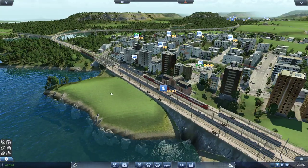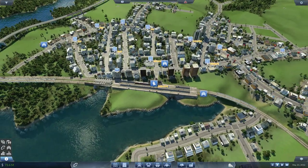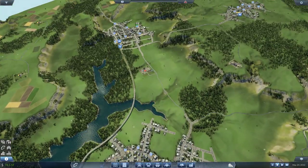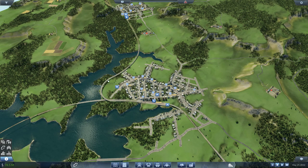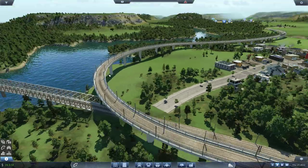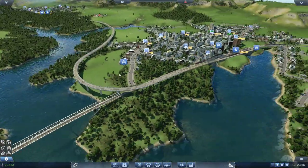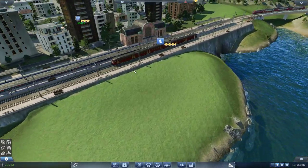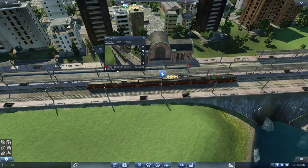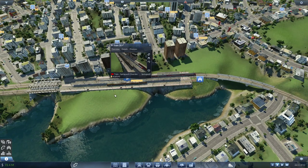I got a nice comment in the previous episode — thank you for that and for all the comments and suggestions. So you remember we have this line from Springwolf to Learden, with the beautiful flyover and the bending tracks — beautiful scenery.